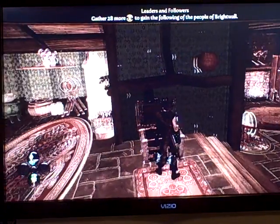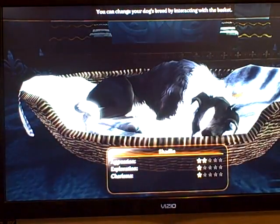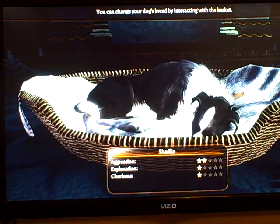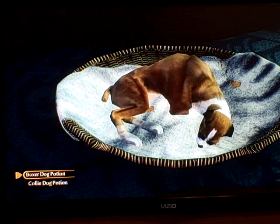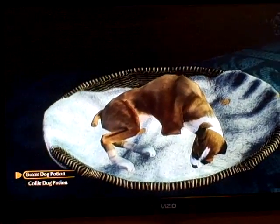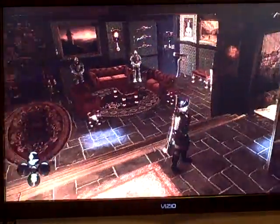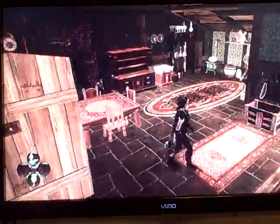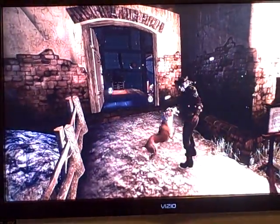Let's see here. Apparently you are able to go into your sanctuary and select breed. I can change him into a boxer. Let's leave here. Where's my doggie? Oh no, he's not in here. There he is! Hello, doggie. Good boy.